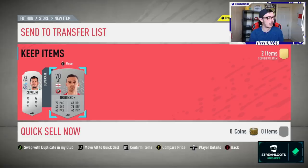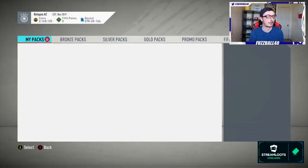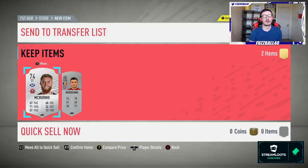Another Sheffield United player - a duplicate, but selling for about three and a half to four thousand coins, very nice. He's tradable so we can send him to the transfer pile for a nice profit. We also had an Onjazz left back worth about two thousand coins that went to the transfer pile moments ago. We're doing quite well from these packs.